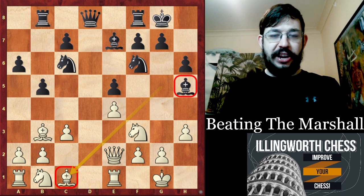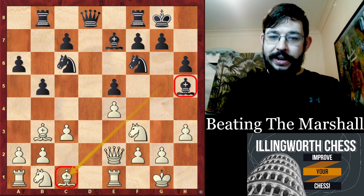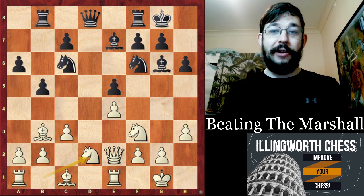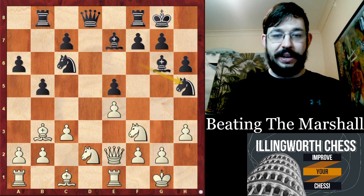An incredibly deep strategic understanding by Caruana — it would be nearly impossible to come up with this move on your own, but that's the power of having Grandmaster preparation to help you. In the game, Black goes Bishop to G6. I will cover the rest of the game a bit more briefly — it's my natural tendency to talk about all of the fine details so that even a beginner would understand every little point, but let's quickly see how the position played out to give you a general idea.